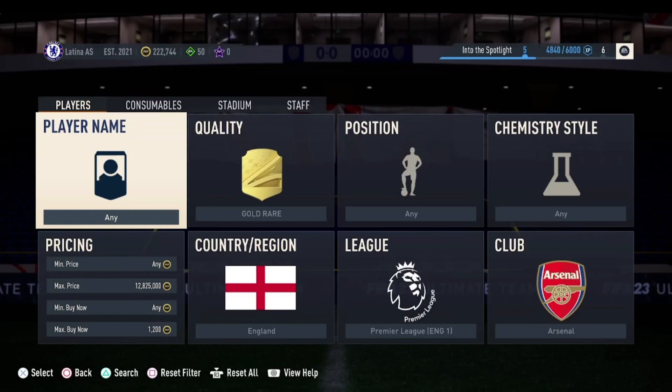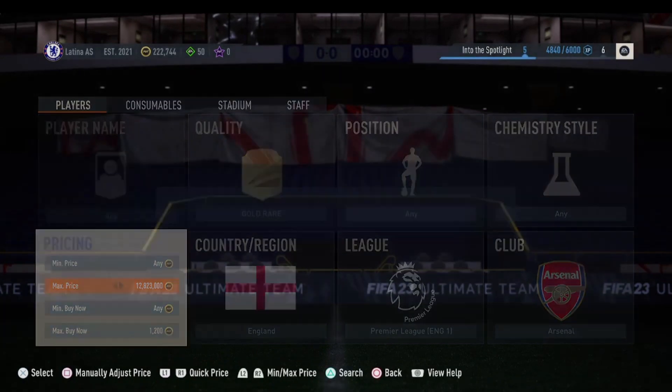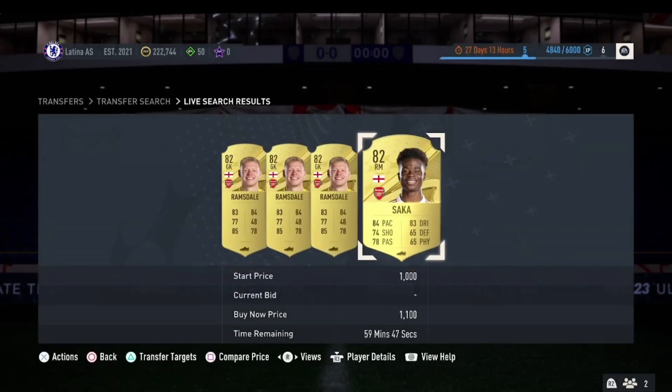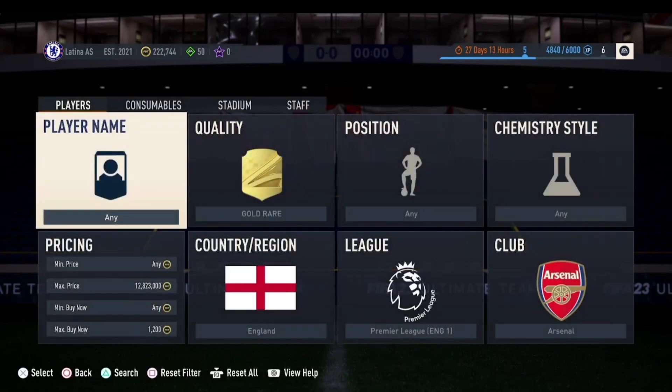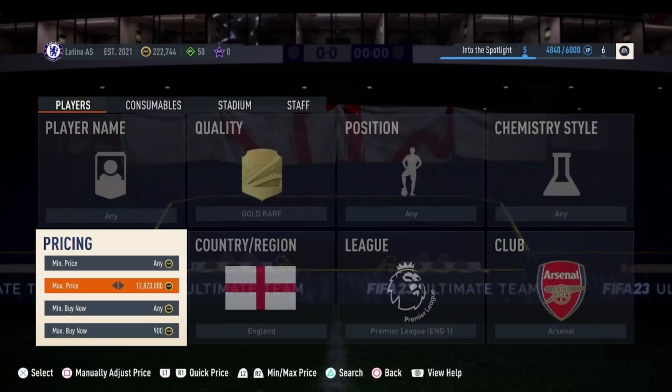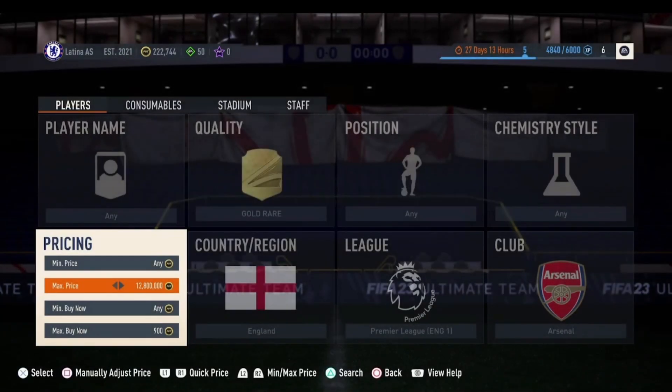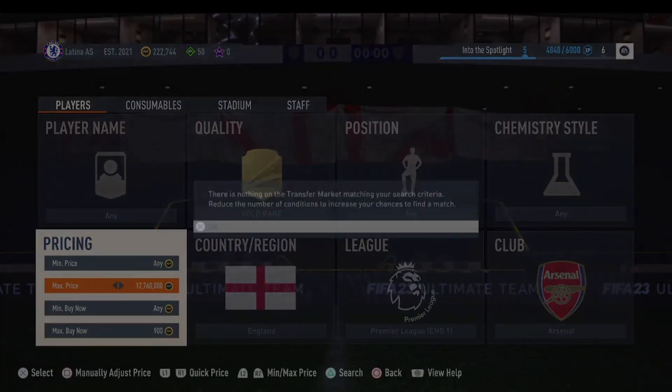Here is the last method — Gold Rare English and the Premier League club Arsenal. These cards go for around 1,200 coins; Ramsdale and Bukayo Saka can pop up. You want to snipe at around 900 coins and then sell for 1,200 coins to make a decent profit.